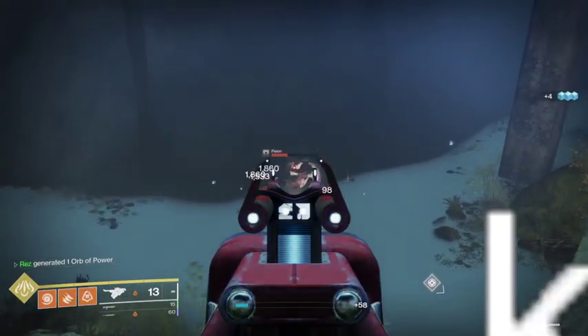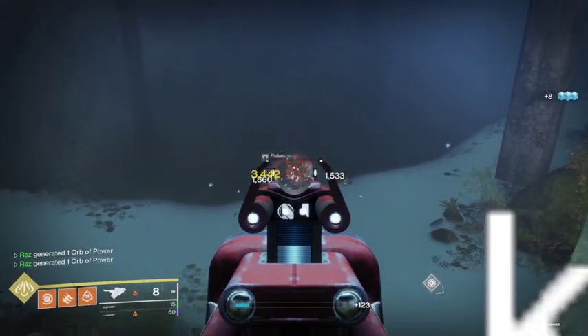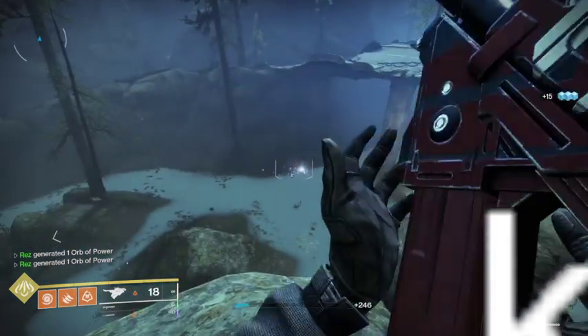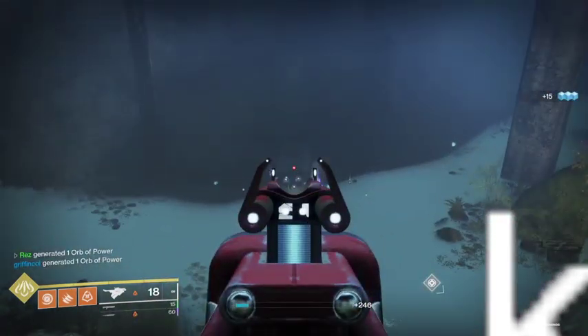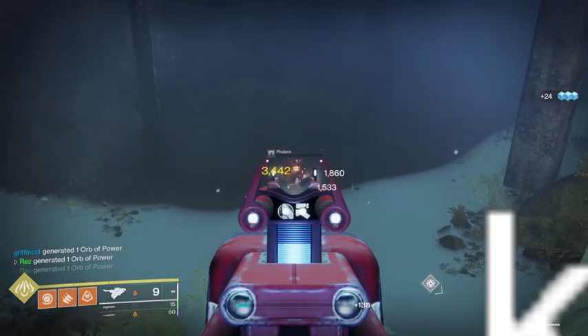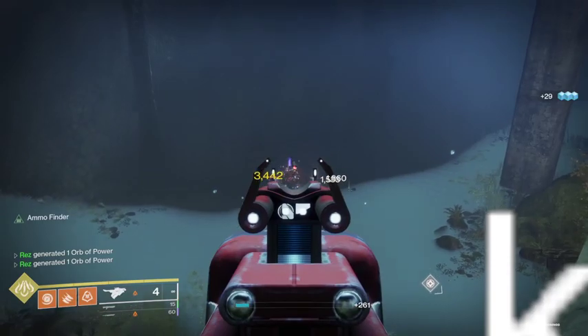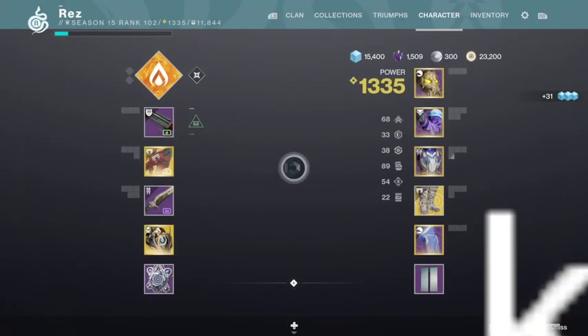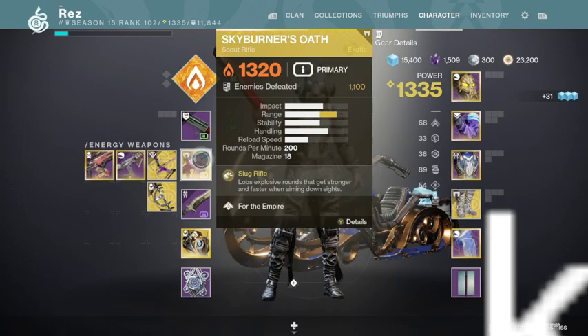There it goes. That's it. Again, really quick — 15 to 20 minutes. Put on some music, put on a movie, or not, and knock this out. Hope this helps and I hope you guys get your catalyst as we move on to the next season come February. That's the farm method for the catalyst for the Skyburner's Oath.